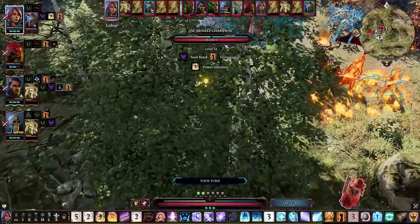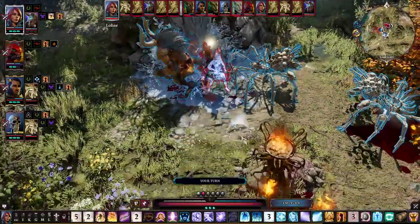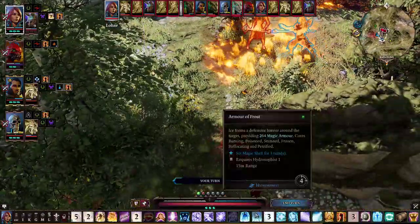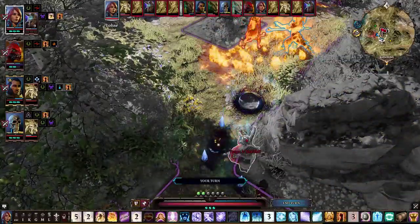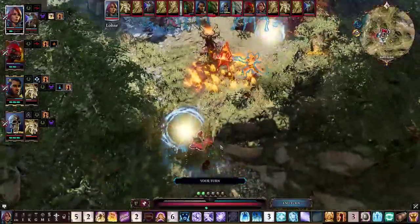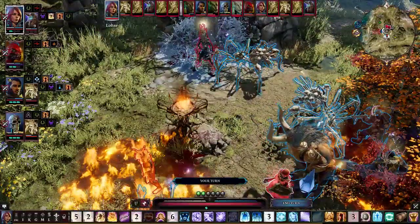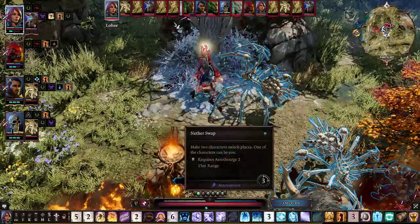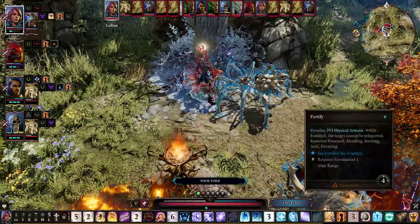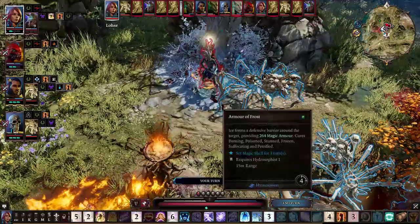Who acts next? The Challenger of Summer acts next. In that case, I want to use Planar Gateway so I can get out of here and get over to here. I'm going to Fortify, give him some magic armor, and the Bone Widow.